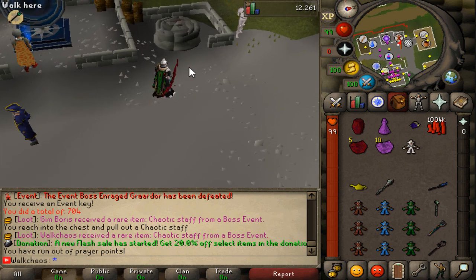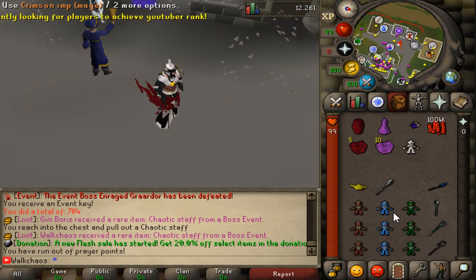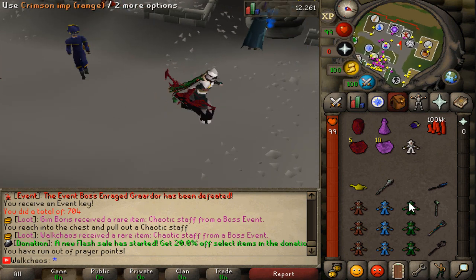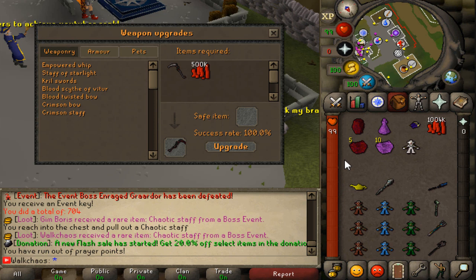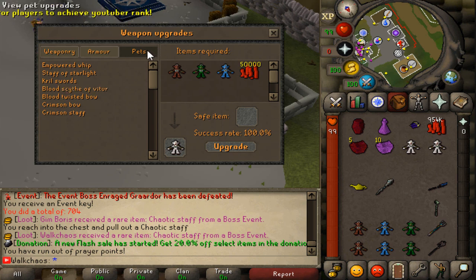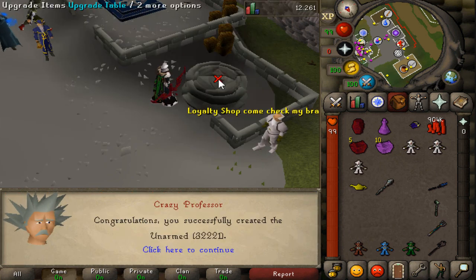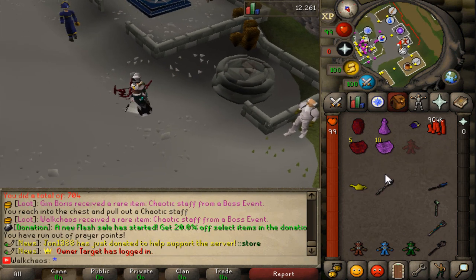Now onto one of the latest end-game content additions: the Omega Imp. There are custom pets - the Crimson Imp for melee, the magic one, and the range one. Combining them gives you the Crimson Imp Supreme. Now you can craft three Crimson Imp Supremes into the Omega Imp, which is best in slot and gives a 20% damage boost on all attacks. Go to the upgrade table, navigate to pets, and upgrade them.